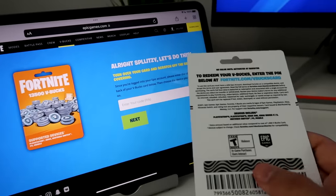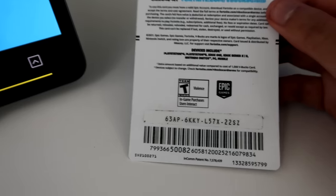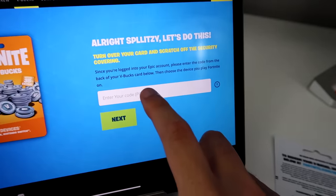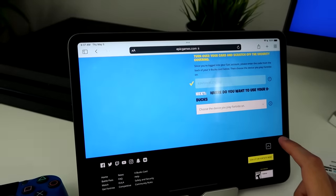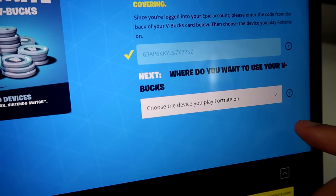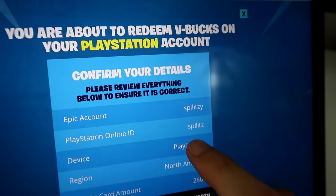So now I'm going to scratch off the code on the back. Here's my code, so I'm going to enter it right here. Okay, the code is entered. Now it's saying 'Where do you want to use your V-Bucks?' So just pick PlayStation and then hit Next.